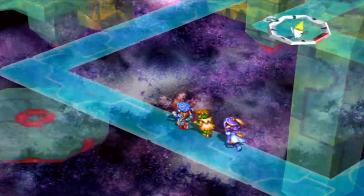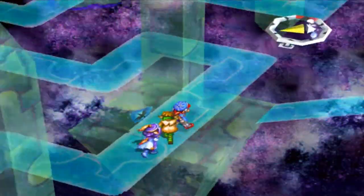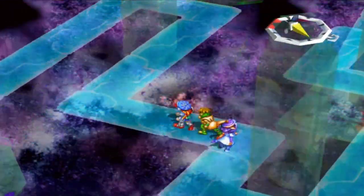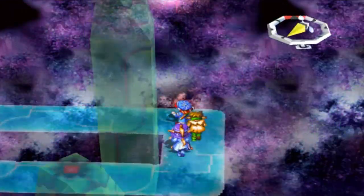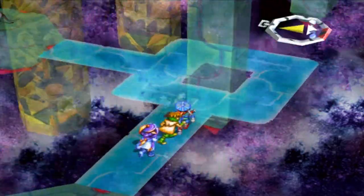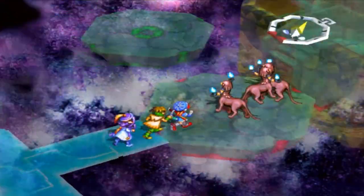I'm just going to figure this out, and when I figure it out I'll start the video back. I think I figured it out. I finally made a blue pathway that leads all over the place. That was really weird — I had to go on red, then green, then red again, then blue, and then this one showed up. Let's fight these guys.